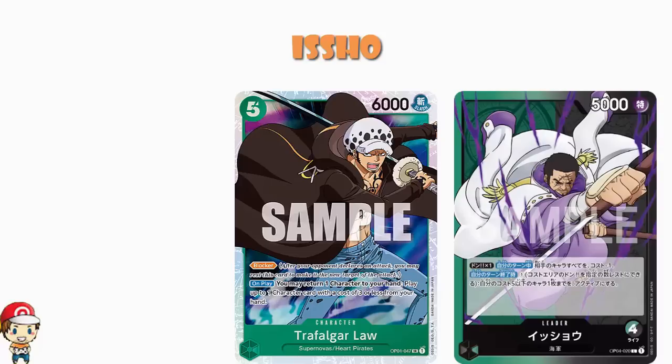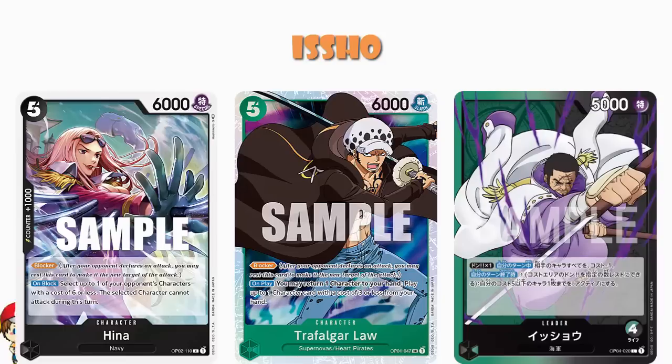I choose that example because it is a 5-cost blocker, which is very nice. But I could even go for Hina from OP-02 — a black card, and remember we're going dual color black and green here. Again, 5 cost, 6,000 power with blocker. But on block, I can choose one of my opponent's characters with a cost of 6 or less and they cannot attack during this turn. So I could essentially be attacking with Hina during my turn and blocking on my opponent's turn. I'm looking for your 5-cost blockers here to get maximum use out of this, and I like this leader very, very much indeed.